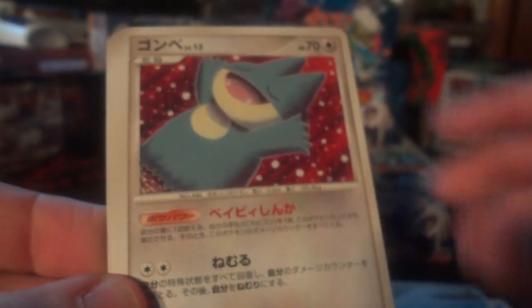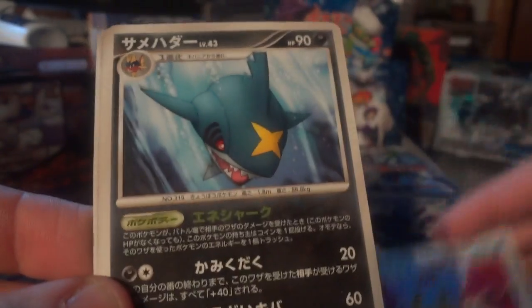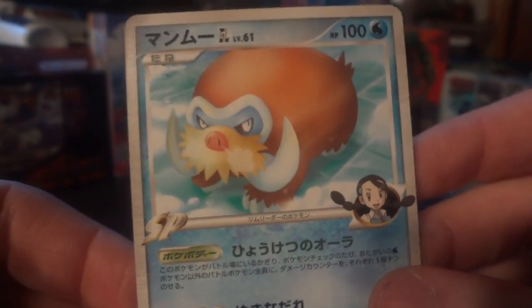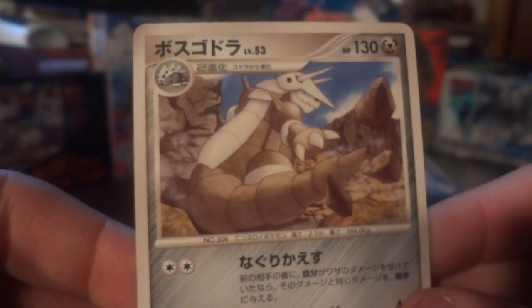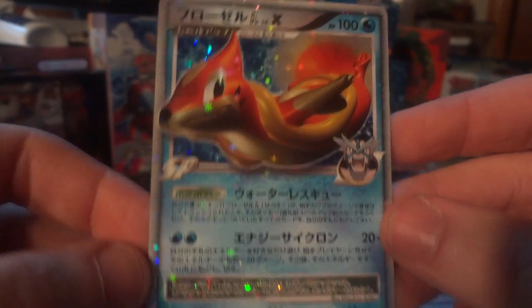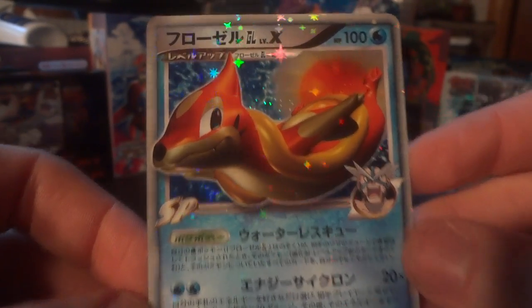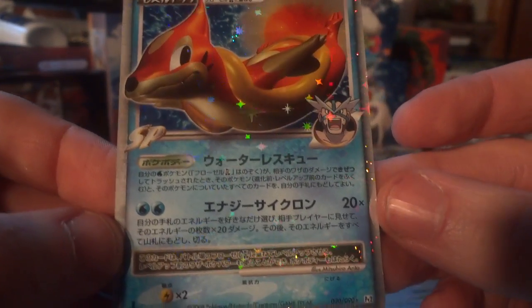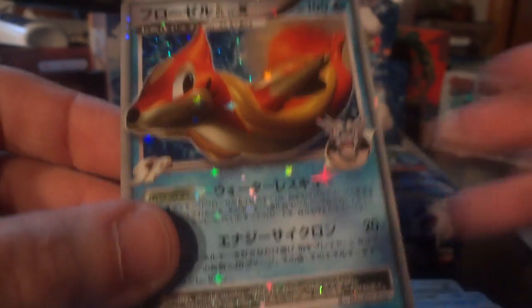Carvanha, Munchlax, Spheal, Shellos East Sea, Sharpedo, Aerodactyl, Tropius, and Water Energy. First rare is another Mamoswine — clearly seeing a lot of those. Second rare is an Aggron — interesting art choice, blends in nicely with the background. And my holo — nice! Floatzel Level X! The shine on this card is just ridiculous. If you've seen my Pulse of the Frontier booster box opening, you would have seen it there as well. This card really just explodes out. I might not be a fan of Floatzel in the games, but the card is just amazing.